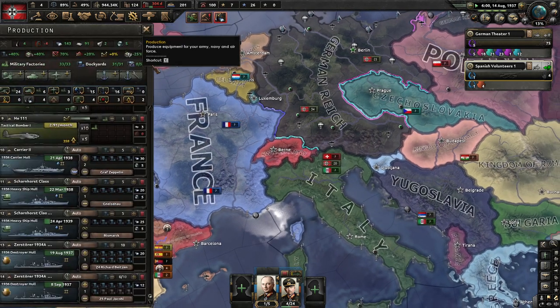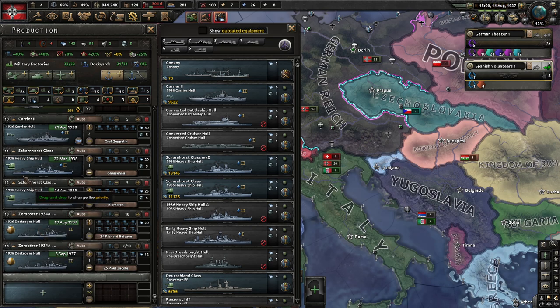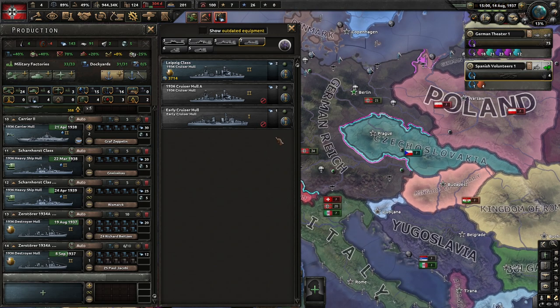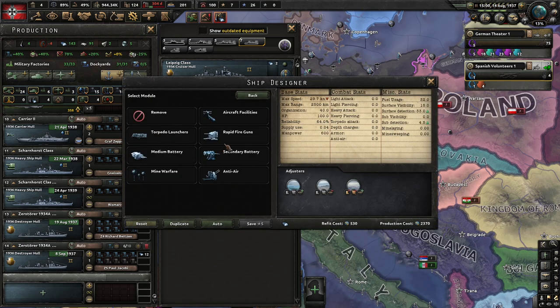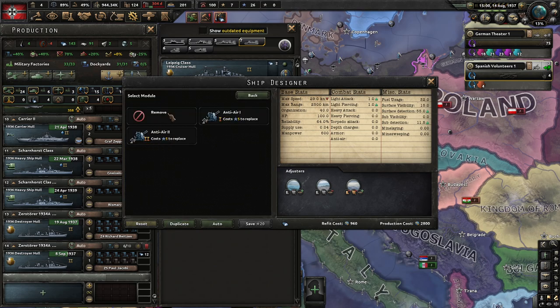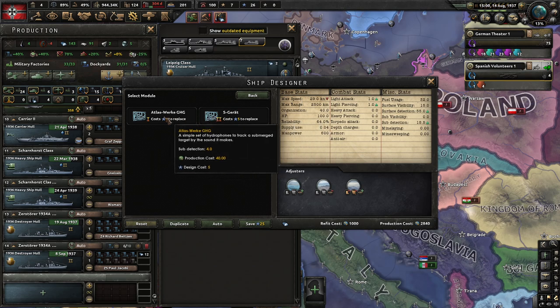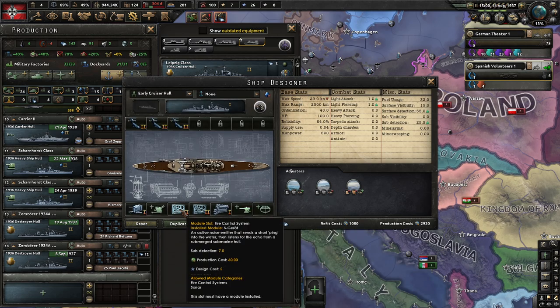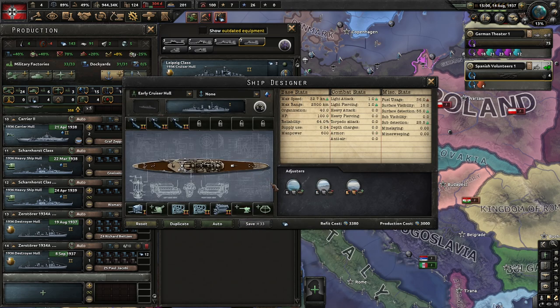Our fleet is going to be made - we have the Scharnhorst Mark II in the queue and we'll keep making them. What we still need to make is a spotter cruiser. Spotter cruisers will get the aircraft facilities because they give surface detection and sub detection. The only role of these ships is to be a spotter - they need a battery, some sonar to increase sub detection, big engines, and nothing else. They are quick and have good scouting possibilities.